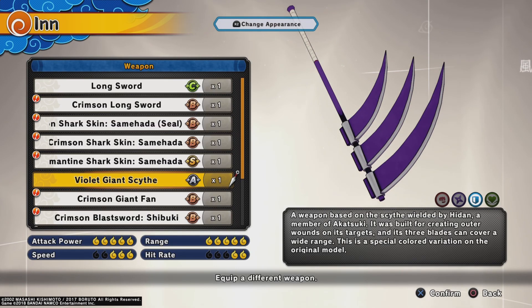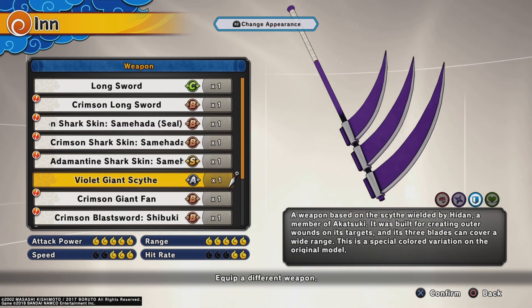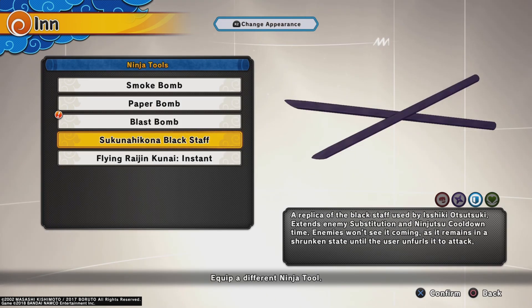For the weapon, the Giant Scythe — it doesn't matter the color, it's the same thing. The Giant Scythe in my opinion has the best combos for defensive builds, it goes so tough. It's just the best weapon, I ain't gonna lie. Now for the ninja tool, Chakra Rods.